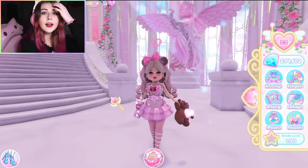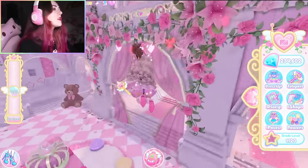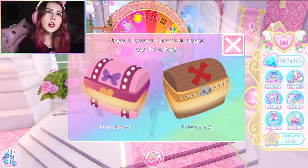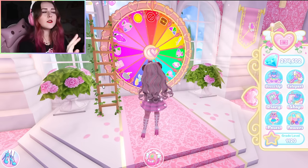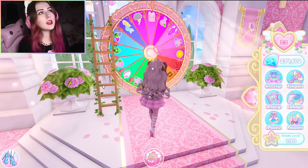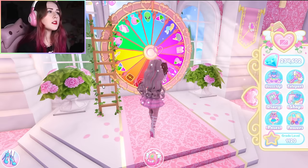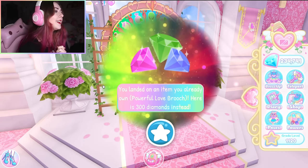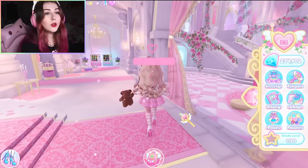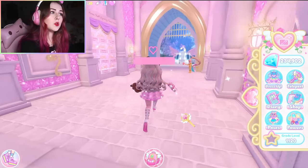Whenever you first log into Royal High, you need to do three things. The first one is spin the wheel. It might seem kind of pointless because it's mainly for accessories, but it's actually very helpful because even if you land on something you already have, you'll at least get about 300 diamonds, and you don't lose diamonds doing this. I got something I already had, but I did get 300 diamonds instead.